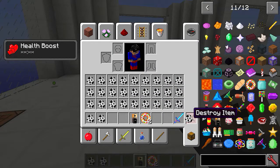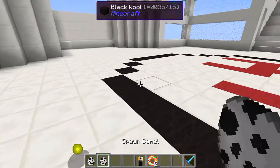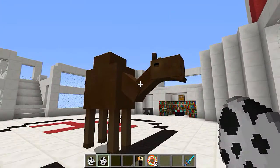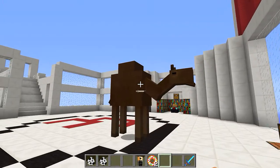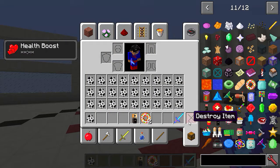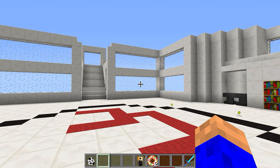Next one we've got is a camel. He's got some hearts on him. He didn't really drop anything either - like I say, not to say he doesn't drop anything.